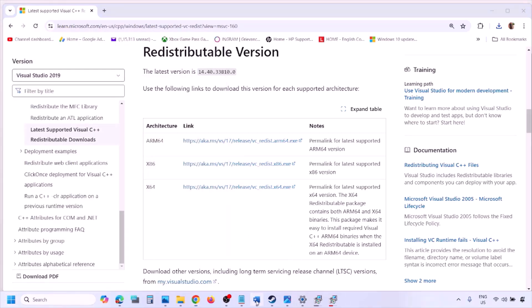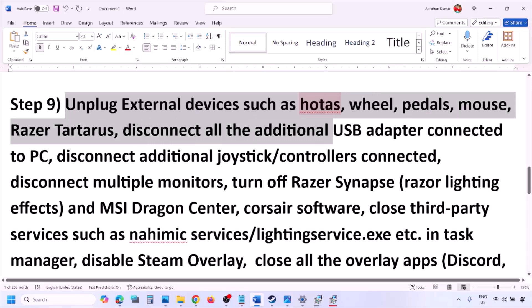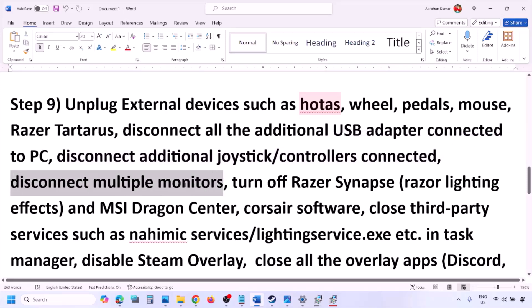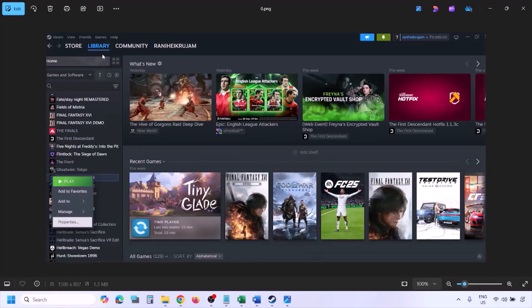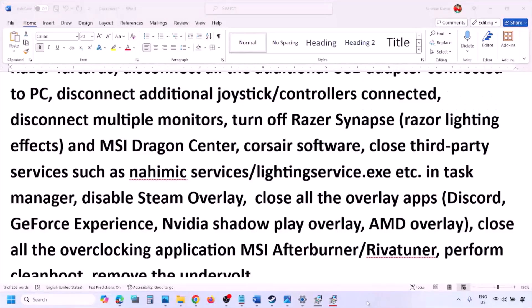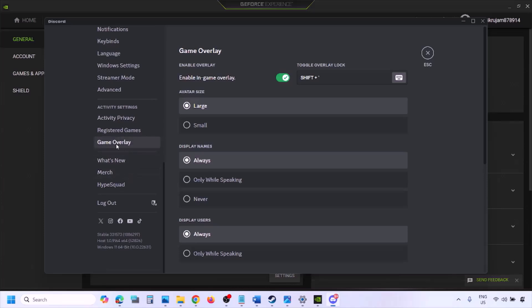The next step is to unplug all external devices you are not using — hotas wheels, pedals, USB adapters, dongles, extra controllers. Also disconnect multiple monitors and try launching the game on a single monitor. If you have any third-party services or applications running, close them. Disable the Steam overlay by going to Steam Library, right-clicking the game, selecting Properties, going to the General tab, and turning off Enable the Steam Overlay While in Game.